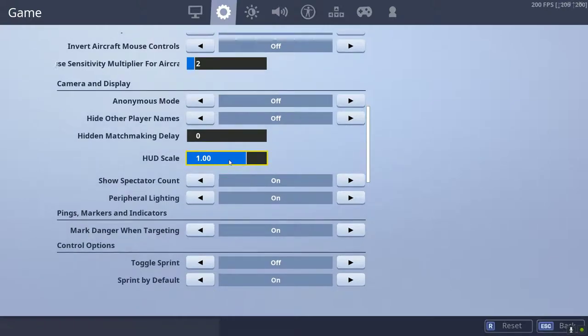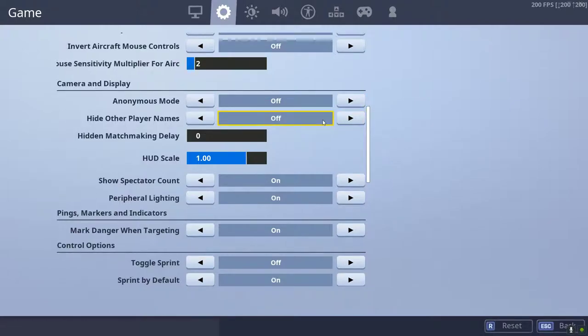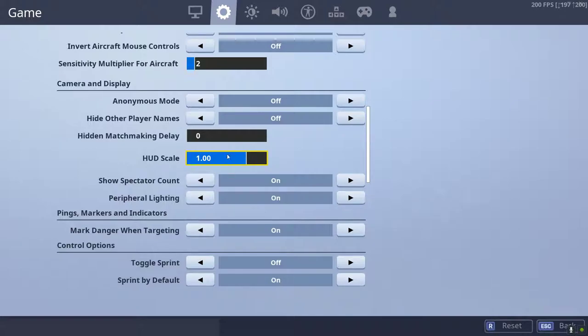I have my HUD scale at 1. If you're getting annoyed by that damage indicator where if you get shot by a shotgun for 5 damage it feels like you already died, you can bring your HUD down. For me, I just got used to it and I look at my health to see what it is.